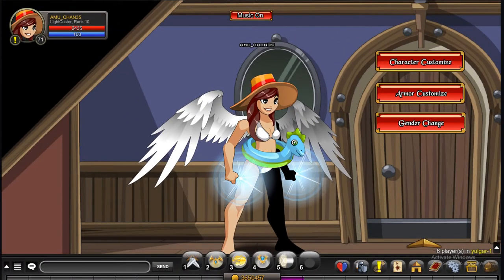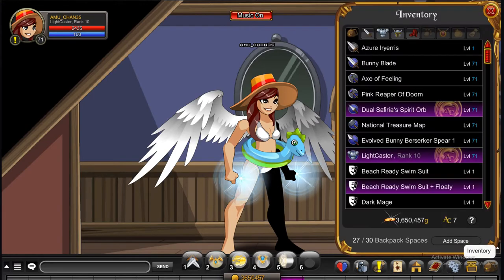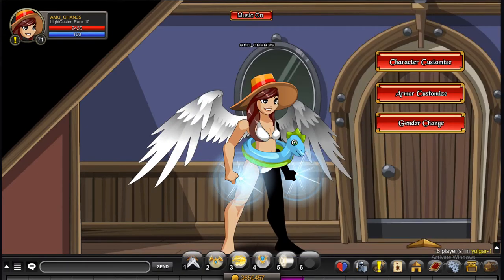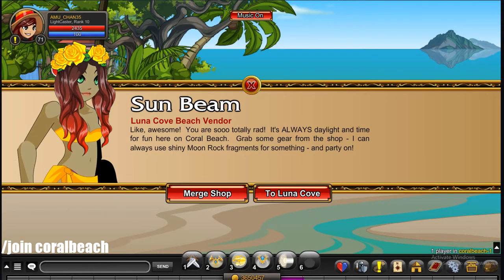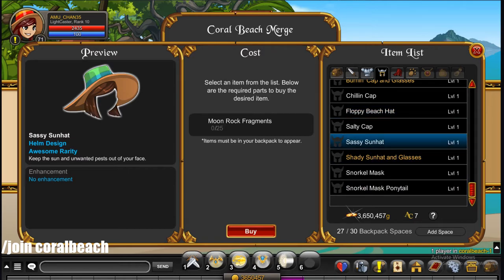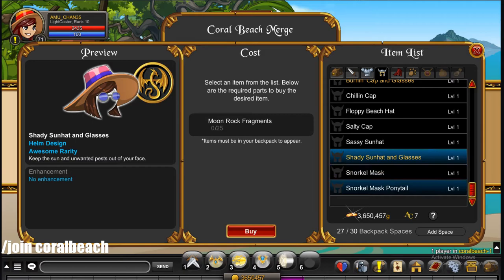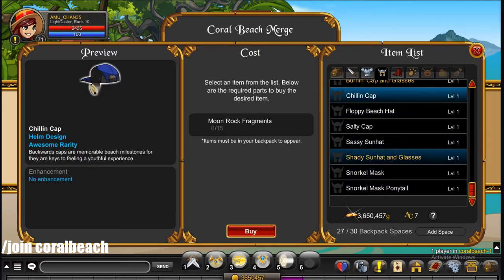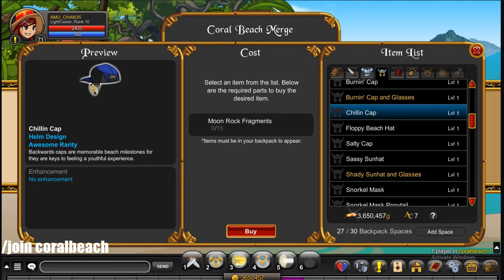This next place has three different helmets that I really like, but I only got one because it is an AC item and I need some space in my inventory. It is the Floppy Beach Hat. There's a different variation of this with shorter hair, and then there's another one that has a snorkel mask on it instead. Do slash join coral beach — it's the merch shop. There's also a member one with glasses and a different color hat, and then a snorkel mask ponytail.